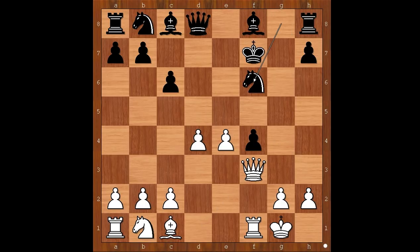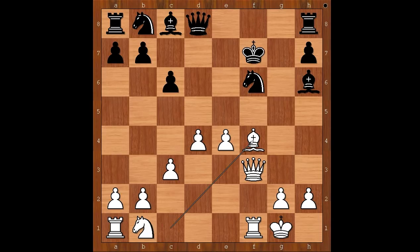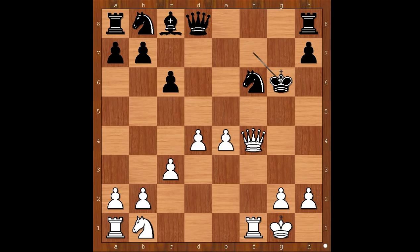Knight to f6. c3, defending the pawn. Bishop takes on f4, bishop takes on f4, queen takes on f4, pinning the knight. Black to move — h5 was played. King to g6 should have been considered.